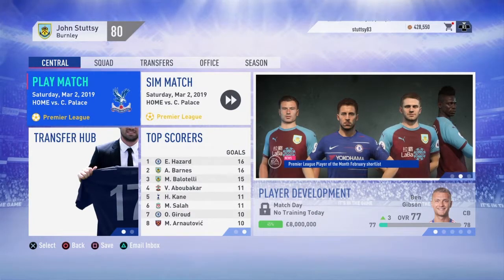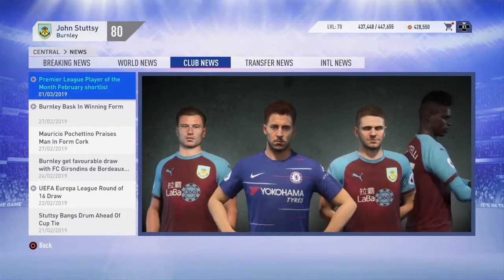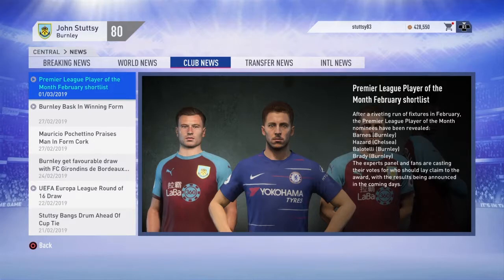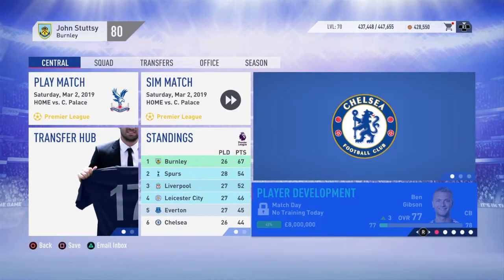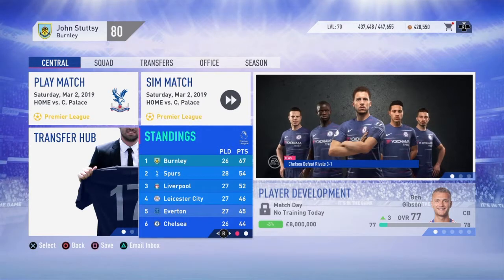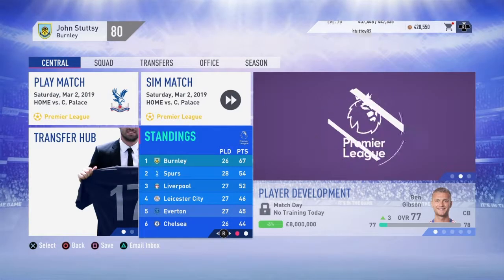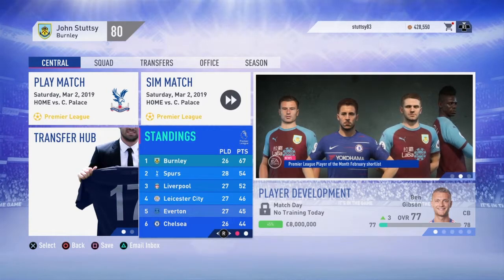Before we go, the Premier League player of the month shortlist - four candidates. From left to right: Ashley Barnes, Eden Hazard, Robbie Brady, and Mario Balotelli. Who's going to get it? Barnes won in January - will he win in February? We'll find out in the next episode. Thank you very much for watching. Next episode features a league double bill against Crystal Palace and Manchester United. From me JB, take care and see you next time - ta-ra!